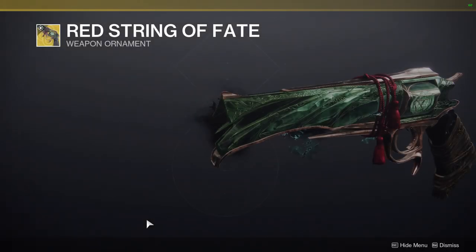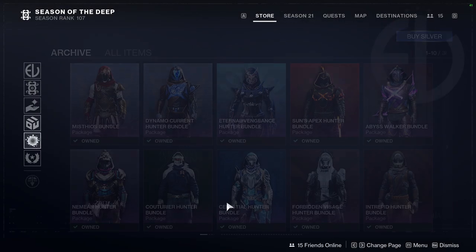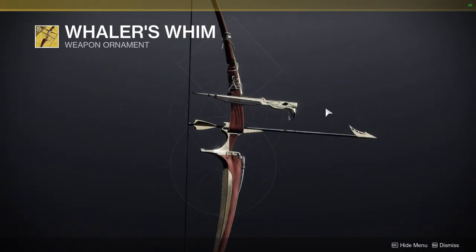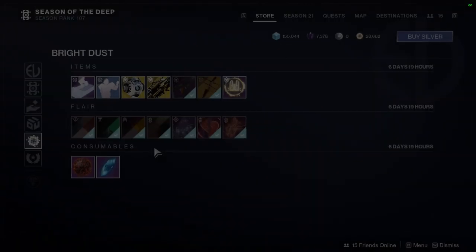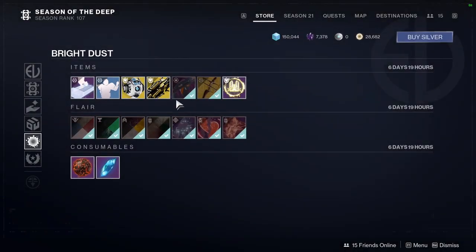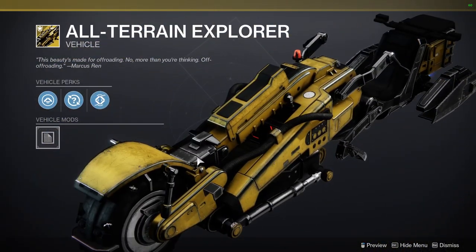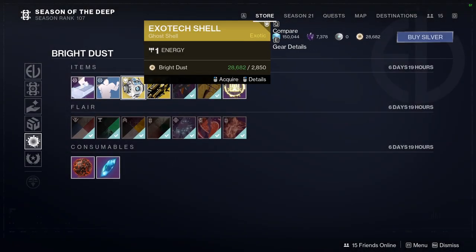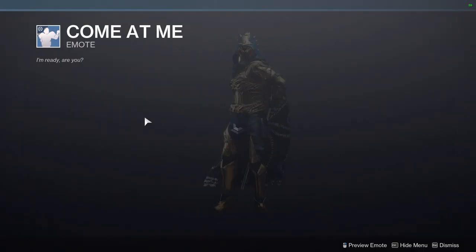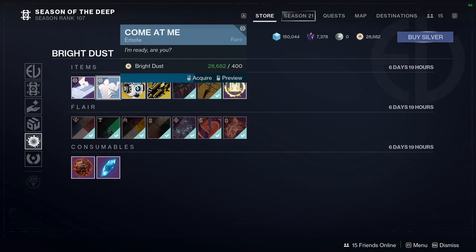Red String of Fate — this is a good Malfeasance ornament. I definitely would pick this one up because it is really, really cool. We have Wailer's Whim, which is a cool ornament. We have Powerful Statement, which is a very basic ornament, but it is cool. We have All-Terrain Explorer, which I would get, but just why. We have Exotec Shell, which looks cool. We have Come At Me — I'm going to get that, that looks cool.